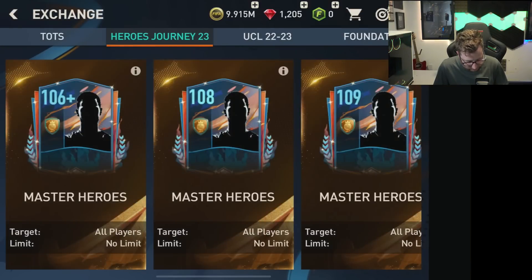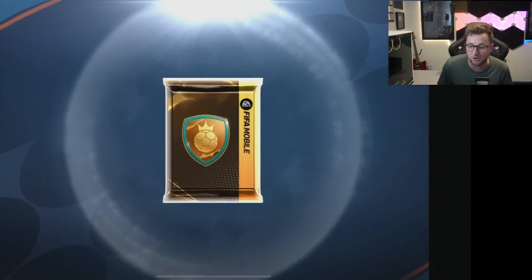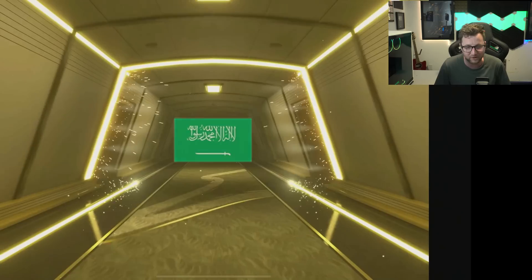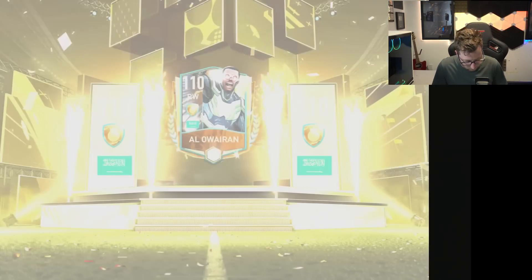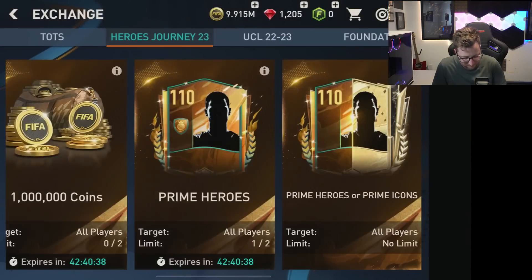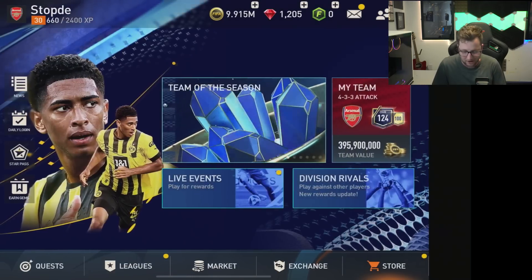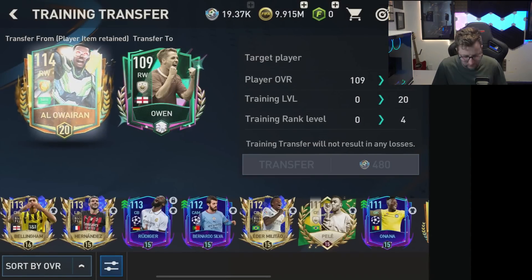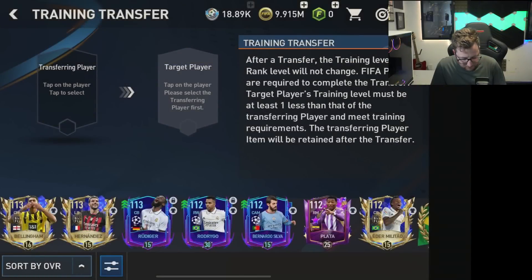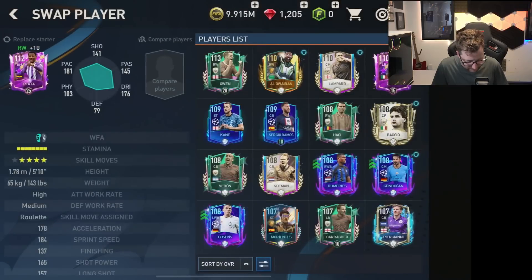Now for the exchange — first we're gonna do the 110 overall exchange. Either way I'm putting him into the SPC so I earned the exchange, so I don't really care who we get. We got a duplicate both times! So we're gonna put him into the 111 exchange now, and then take the one off our team. I've loved using him in game, but it's time to upgrade. We'll put him into Michael Owen to test out that card.